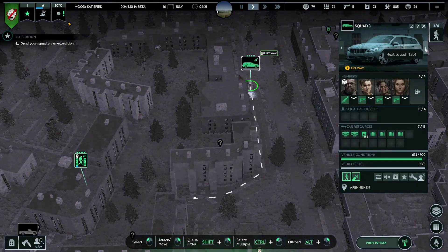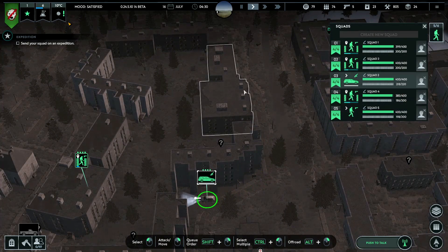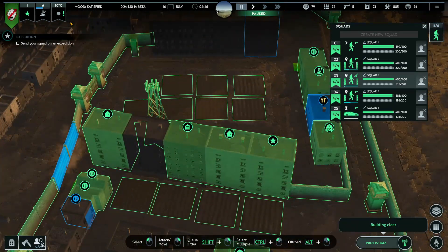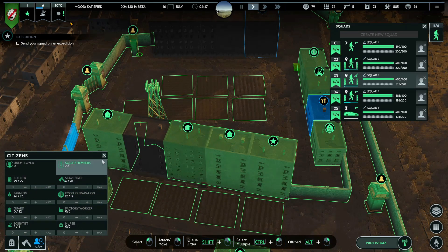They found some ammo, a little bit of food, and a little bit of fuel. Building clear - daytime is coming. That means our people are going to get back to work soon. Let's get the guards out - let's put everybody into building and then some scavengers left.